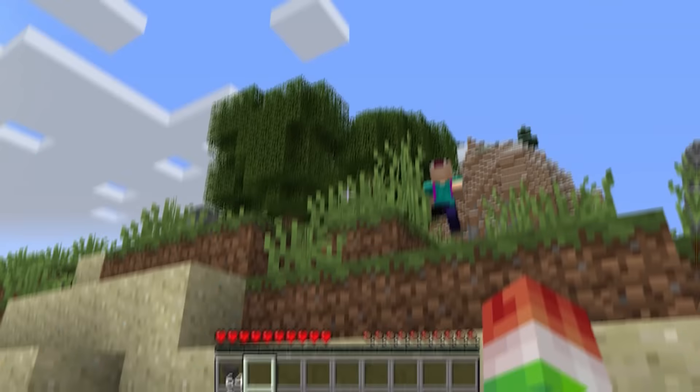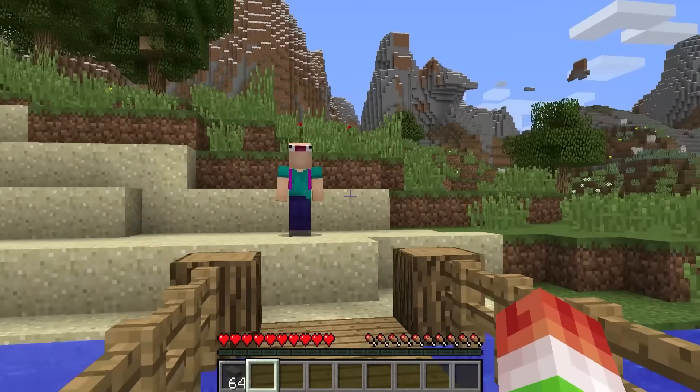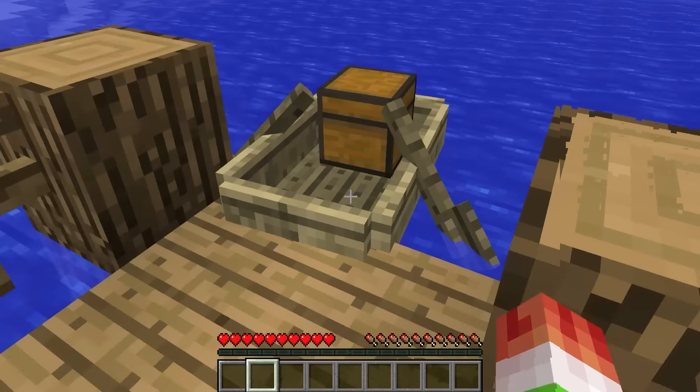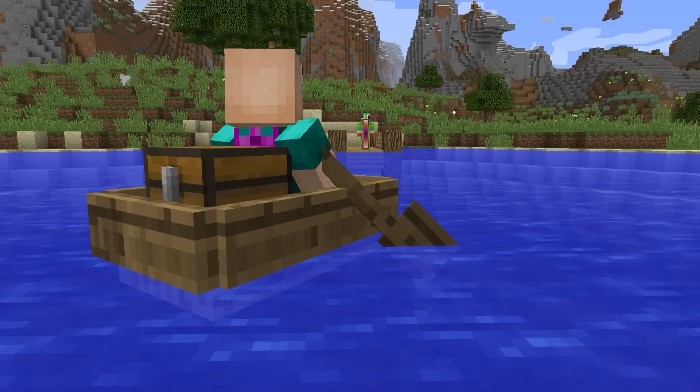Anvil on a boat hack. Here's a hack from old Minecraft you might like if you ever want to troll your friend with a boat. Craft yourself an anvil, have it ready, and then just plop it on top of a boat. And there he goes. Good luck in Atlantis, buddy.